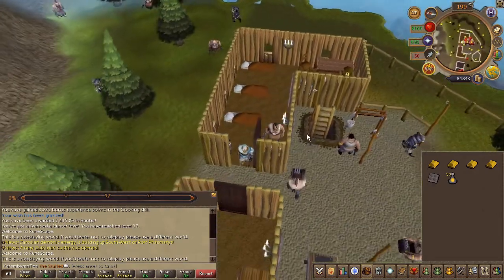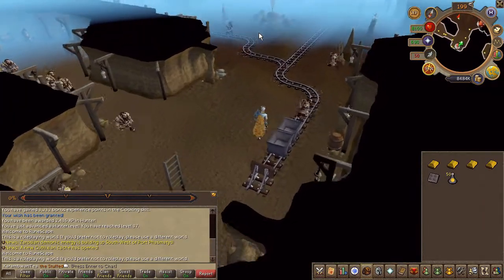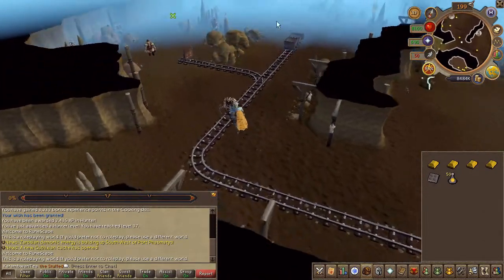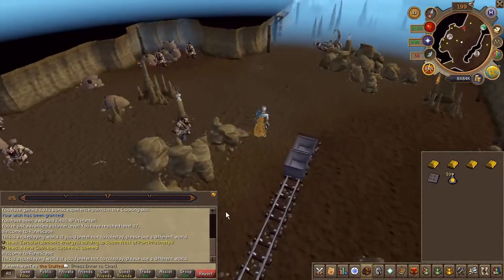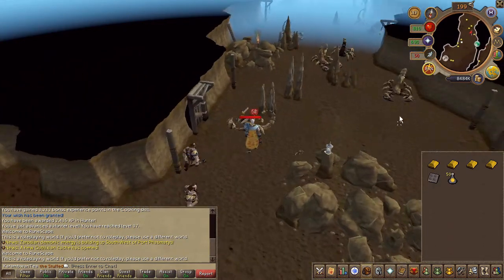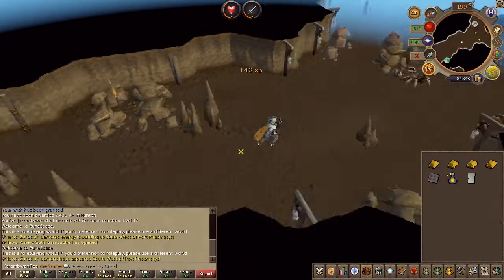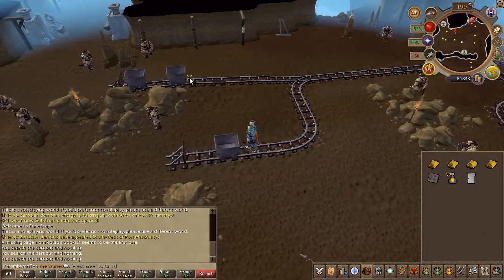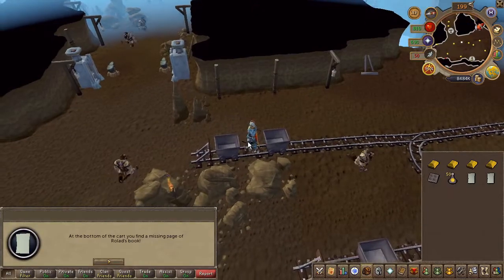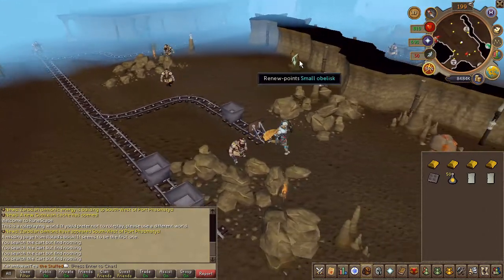Head down the ladder nearby and slay the scorpions on the southeast side of the mines. Slay them until you obtain one of the three pages needed. Next, search the minecarts directly south of where you entered the mining area and you will find the second page. Go ahead and mine some copper just to your east and do so until you obtain a page.